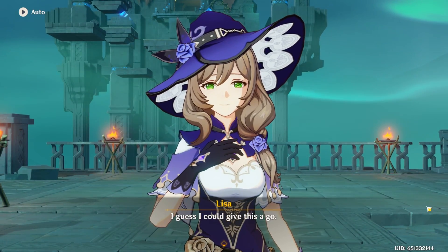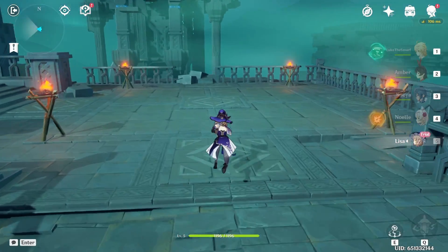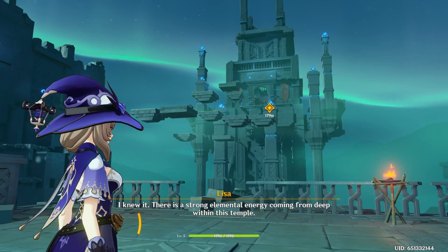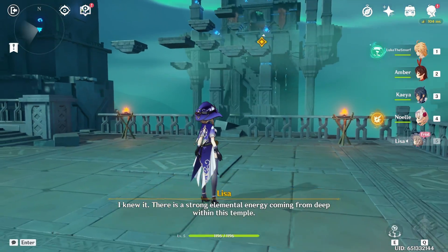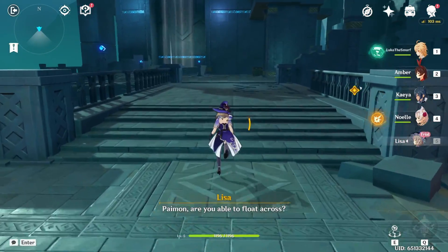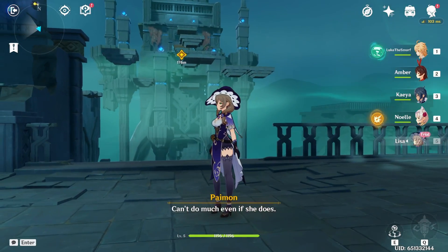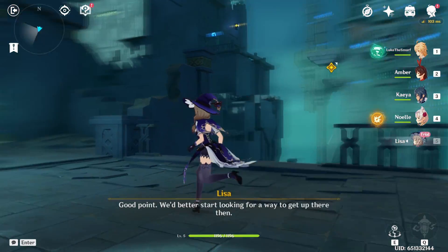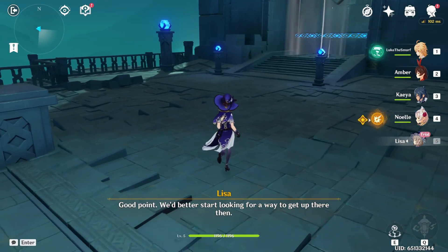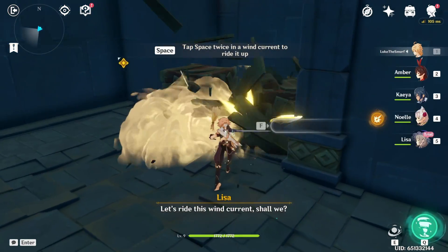I guess I could give this a go. I knew it — there is a strong elemental energy coming from deep within this temple. Are you able to float across? Can't do much even if she does. Good point. Better start looking for a way to cross. Let's ride this wind current, shall we?